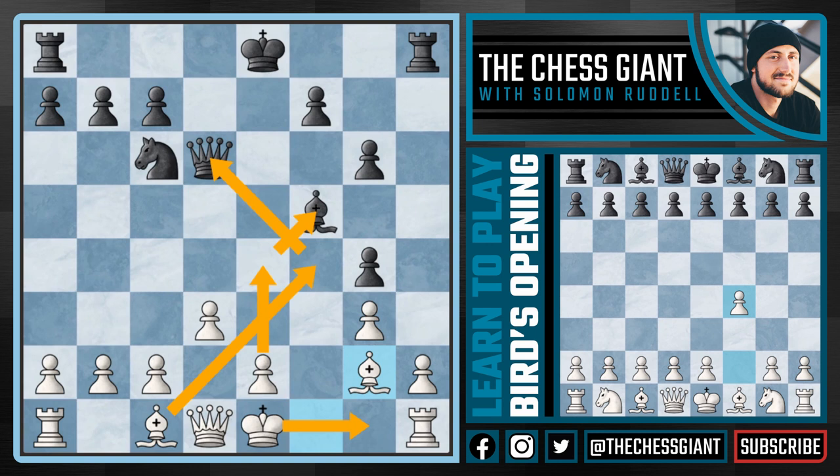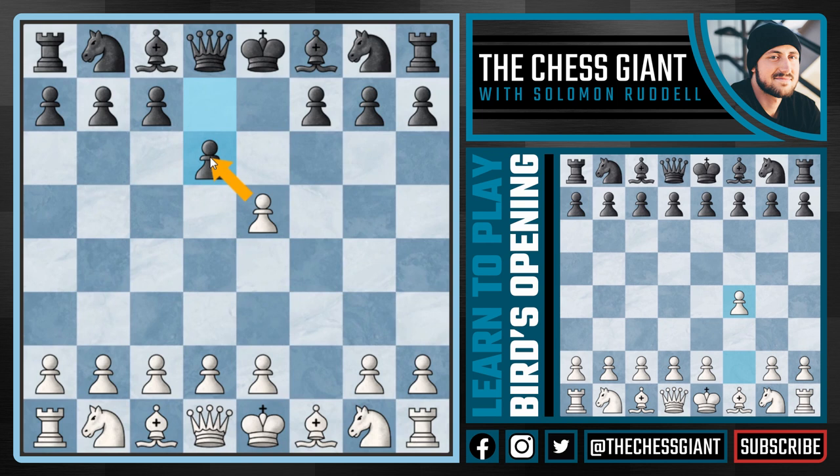As you guys know, I prefer the move E takes D6, but many of you might prefer the move Knight F3, trying to give the pawn back, and following D takes E5, playing E4.